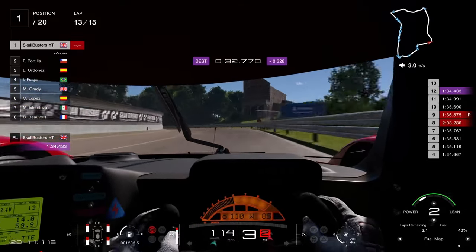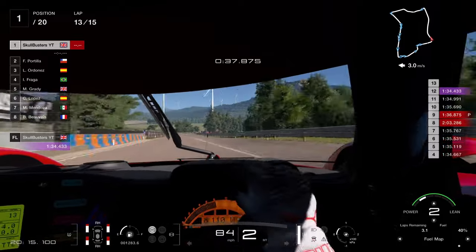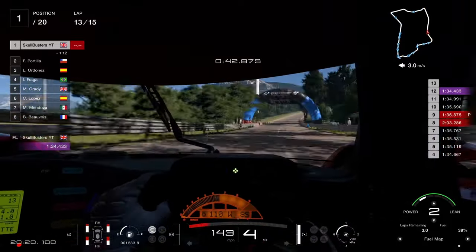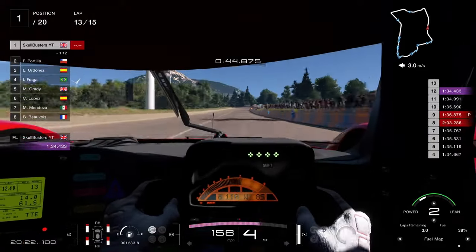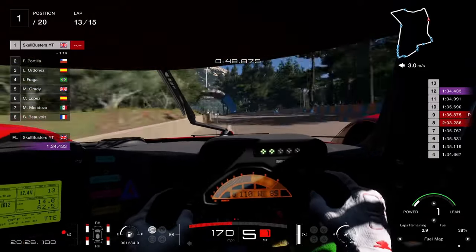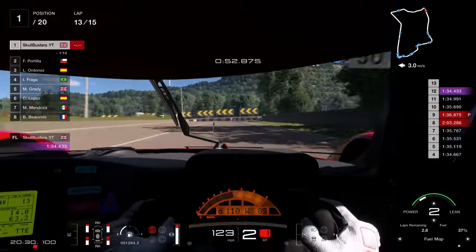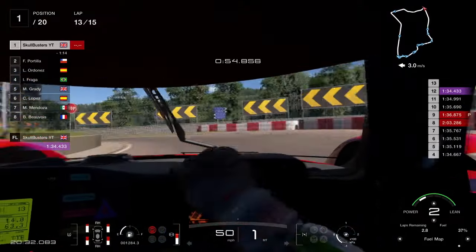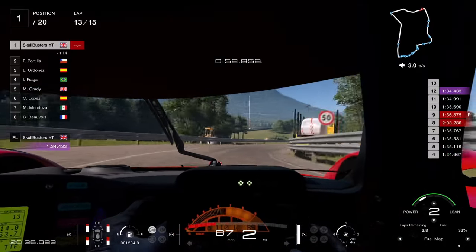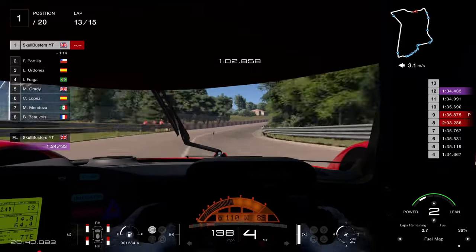Turn 6, brake after the 50 marker, let it roll round, and as the corner starts to straighten out get full on the throttle. You're all the way down the back straight. For turn 7, brake between the 150 and 100 marker, turning in slightly for the hairpin, then smooth on the accelerator as you straighten out. Be smooth through turn 8 — there's a bit of a dip in the road and if you hit it wrong it can spin the back end out.